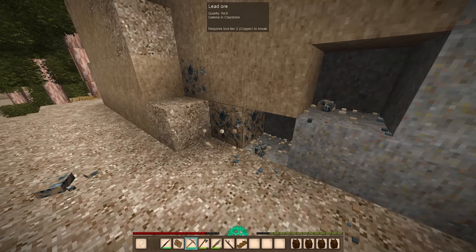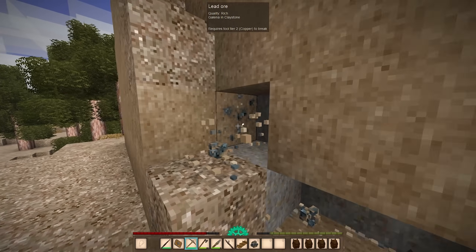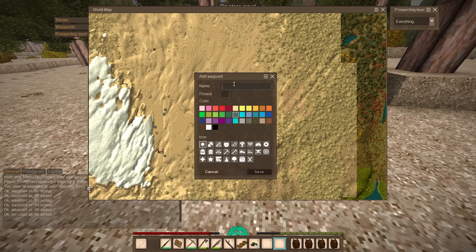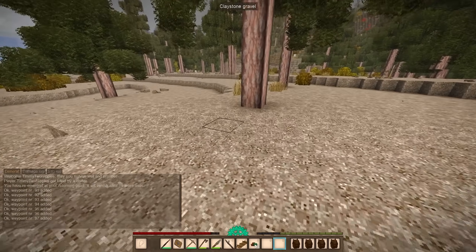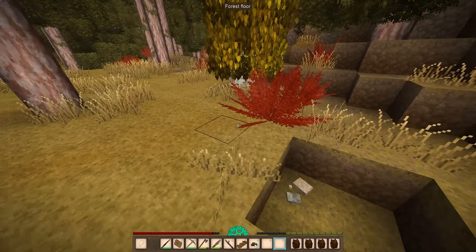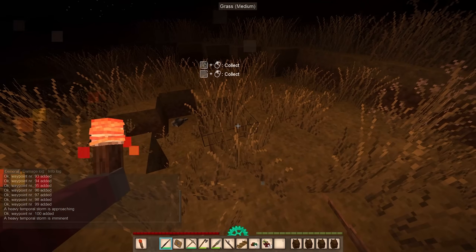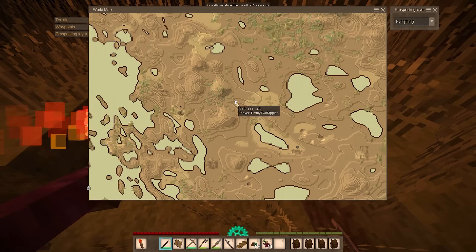There is so much lead and so much copper in the sandstone over here, which is fine by me because I'm loving the leaded glass windows. The whole backside of this mountain is just scattered with lead and copper — look at this, it's crazy. I will definitely come back for this in the winter. I love the fall colors — it's the calm before the storm. Oh, is that meteoric iron? Yes, it is. I'm going to mark it.